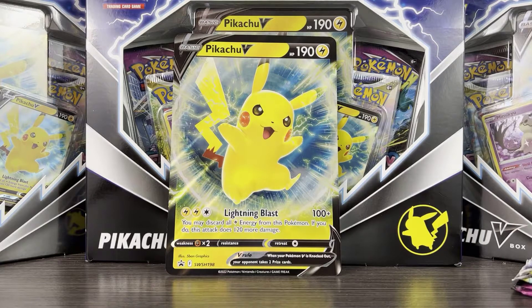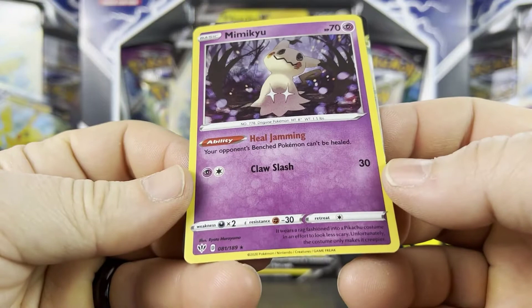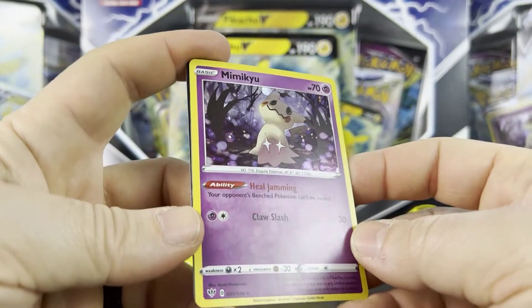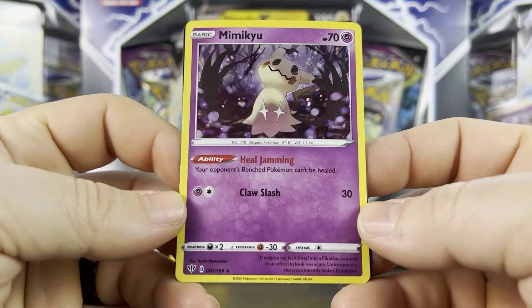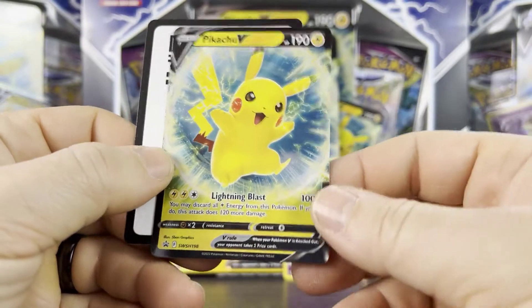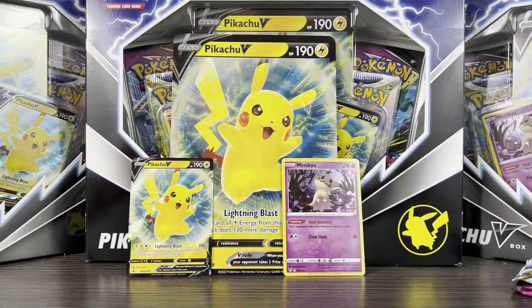Let's take a look at the Mimikyu card. It's actually Mimikyu from Darkness Ablaze, 081 of 189 — it's just a holo version. Mimikyu was not holo originally, so I was hoping for an actual promo, but it is what it is. It has Heal Jamming, so your opponent's benched Pokémon can't be healed. Then we have the Pikachu V itself, which is the exact same as the jumbo card — just the playable version. I'll give away a code for anyone that wants it.